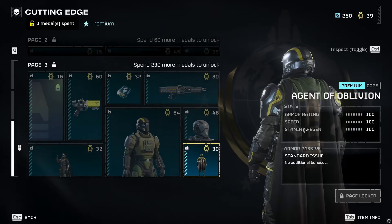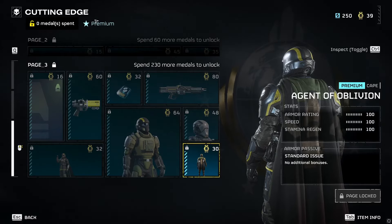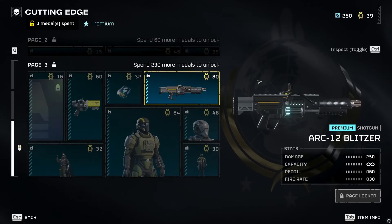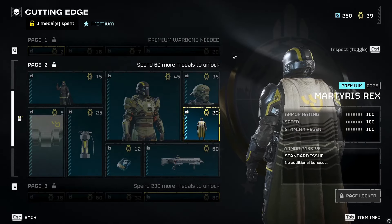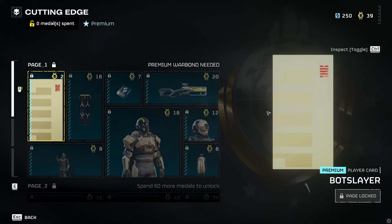And another cape. I've noticed that this new war bond is also premium — I didn't mention that at the beginning because I didn't realize right away. So if you want this you'll either need to drop ten dollars or have earned a thousand credits. That's what the other premium war bond costs as well.